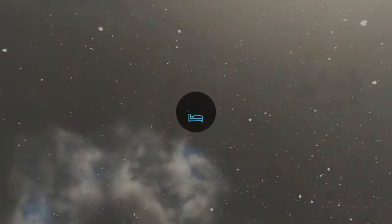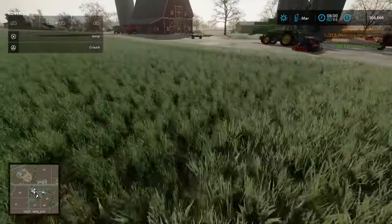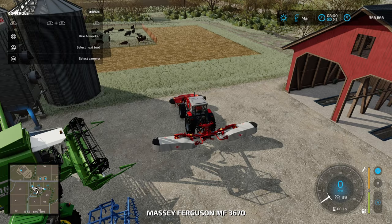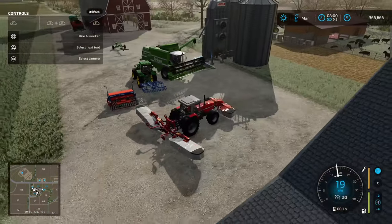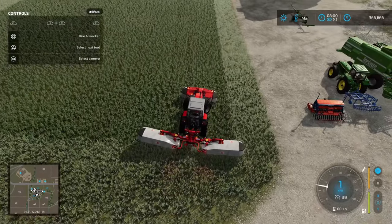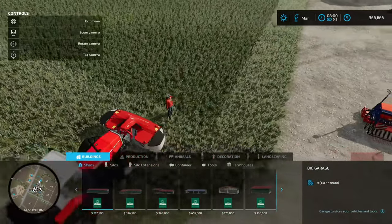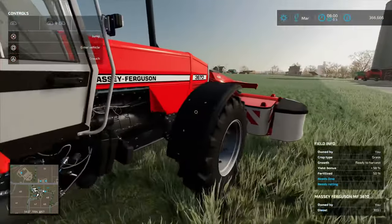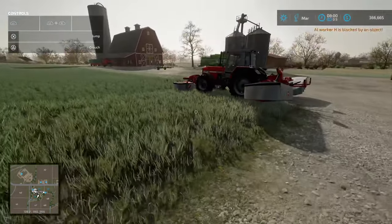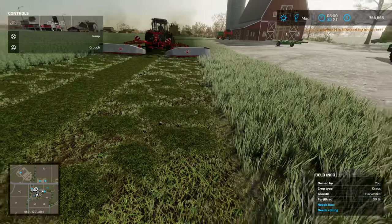It's a rinse and repeat. We're going to jump into the mower and get it cutting on a worker this time, because we're going to use our front loader tractor to do another job. I like to line up in the corner close to where we're going to be. You can see the change in colour — frosted paler grass on the outside and the darker harvestable grass. Just come up to the edge of the field, hit hire worker, and jump out. This guy will cut our field.